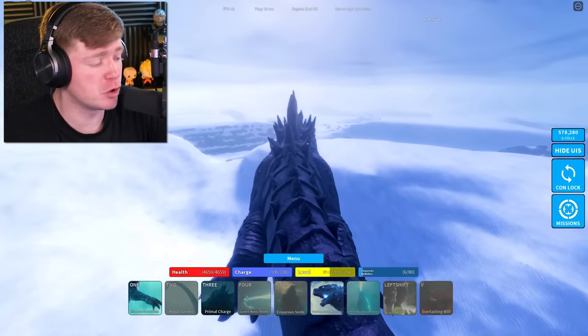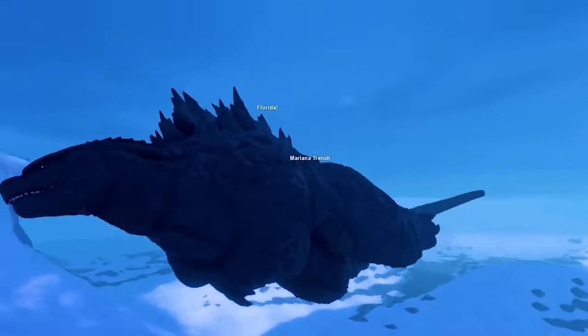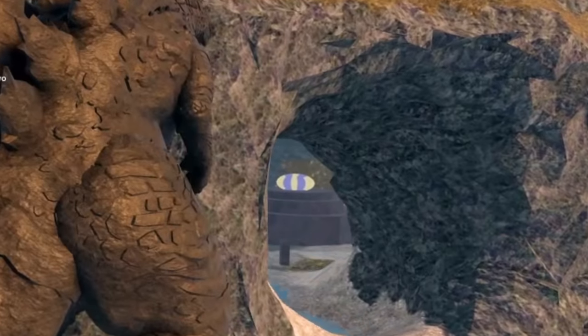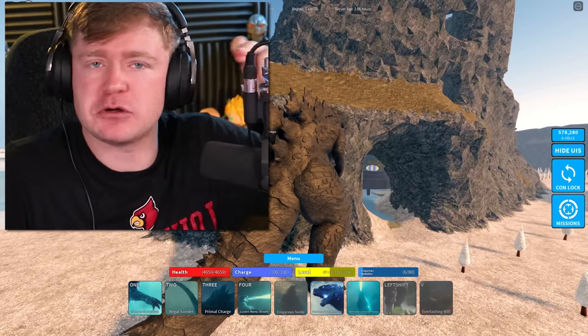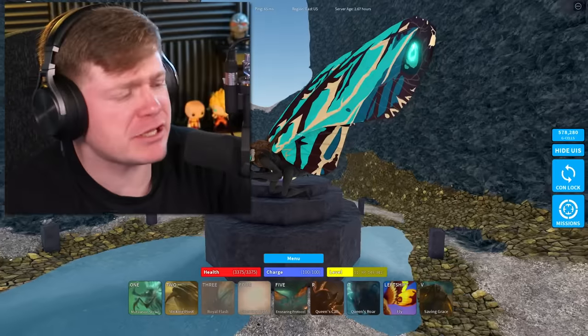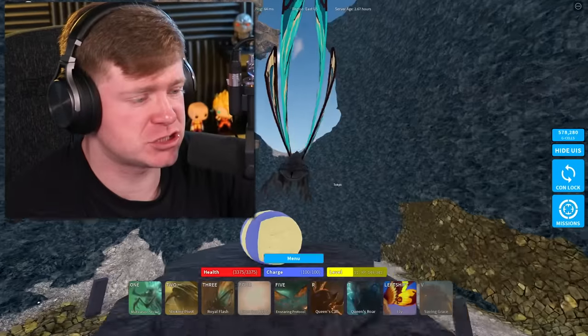Now that we've checked out all of his moves except the Everlasting Will — we already know what that is — we're going to swim over to our second kaiju, who should be located somewhere over here. Actually, she's located in this cave. You see that egg right there in the cave? Well, if I just snap my fingers real quick, it will spawn us a beautiful Mothra right here. Look at the colors on the wings, man. I absolutely love the design of this character.